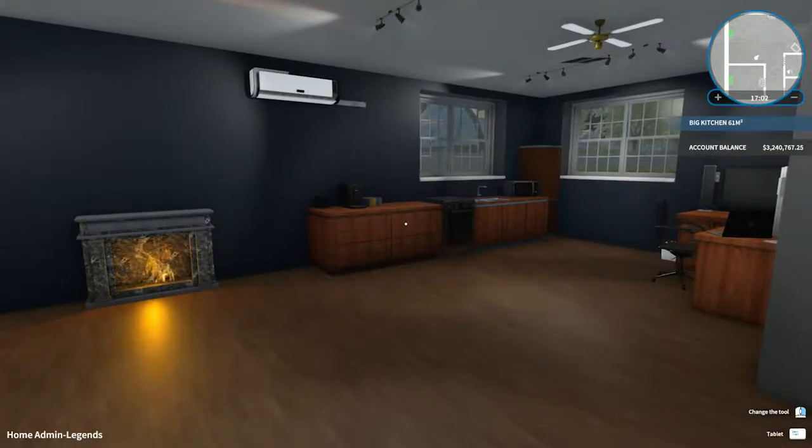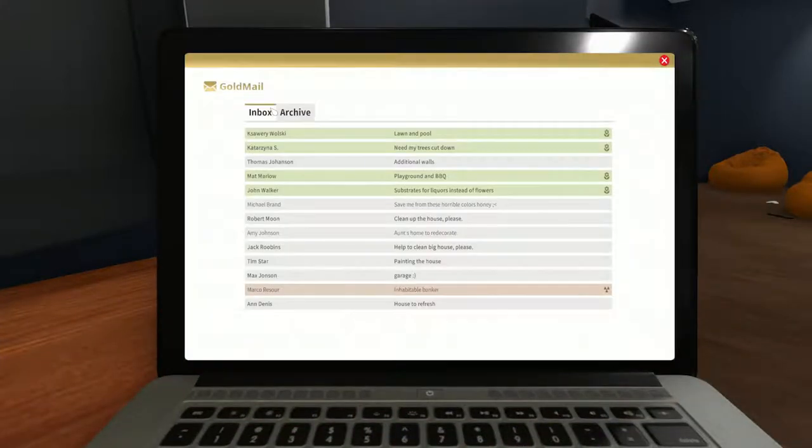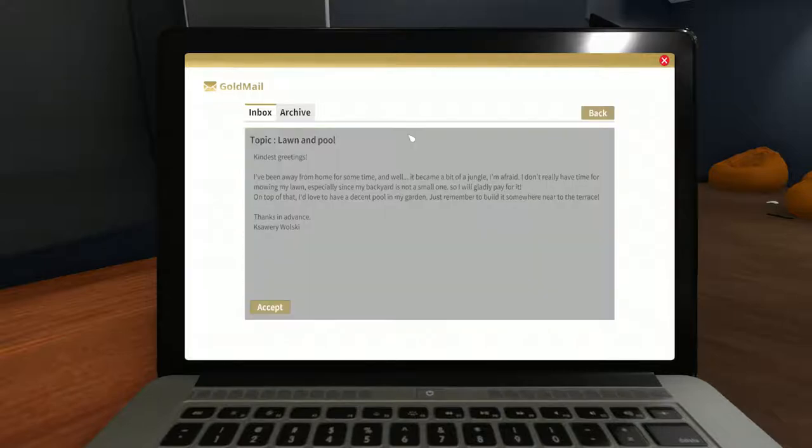There was an update and now there's an actual lawnmower. However, in order to get to it we have to go do a mission — a job called lawn and pool. So let's go there. We can real quick look at the changelog: new order in which you can unlock the lawnmower called 'lawn and pool,' and in-ground pools now available in the store.